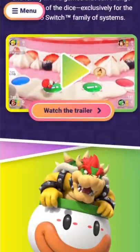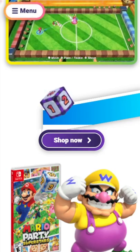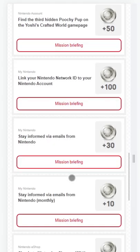For example, if you go to the Mario Party Superstars website, you have to find a hidden dice block on the website. If you find them and tap them, you'll get 100 easy coins! This can also be done on many Nintendo websites, so make sure to check out all the missions!